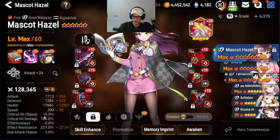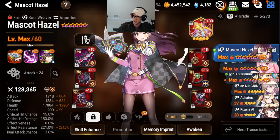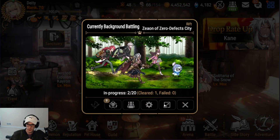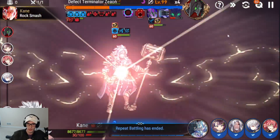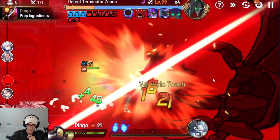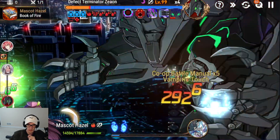Last is Hazel at 220 effect resist. In terms of Rift, just so you guys know when watching this showcase, my Rift level is only level six. The problem with my Rift level being only level six is you're not going to be able to see super well as to how much damage is possible. So I'm going to manual this just so we can try to set up a big hit with Cain.